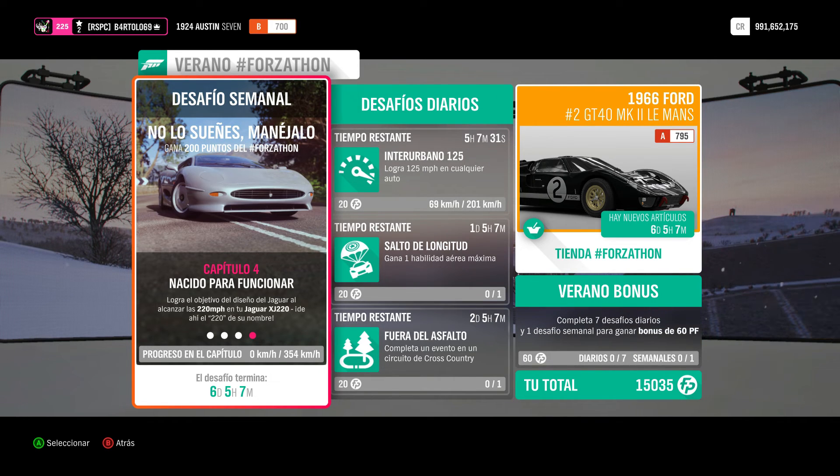Capítulo 4, nacido para funcionar. Hay que alcanzar 354 kilómetros por hora con este coche.